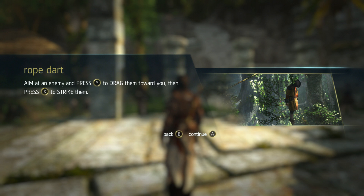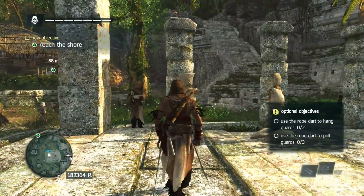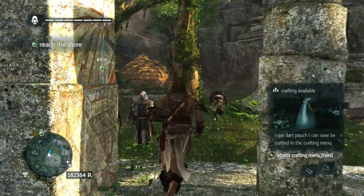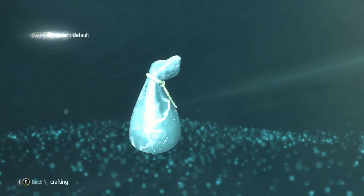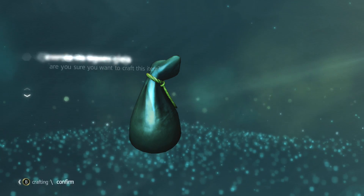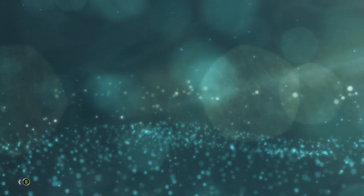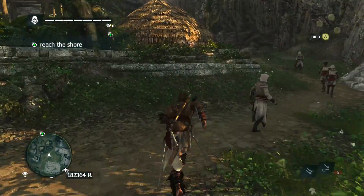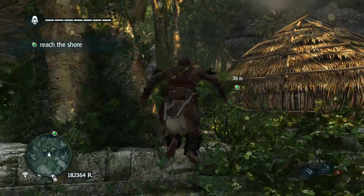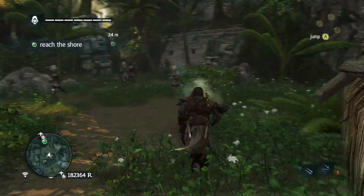Aim at an enemy, press Y to drag them towards you, then press X to strike them. Use the rope dart to hang guards or pull guards — okay. We can craft an extra pouch — let us craft that, confirm. What about pouch two? Nah, I still need one more croc skin. Hang guards and pull guards — okay, interesting.